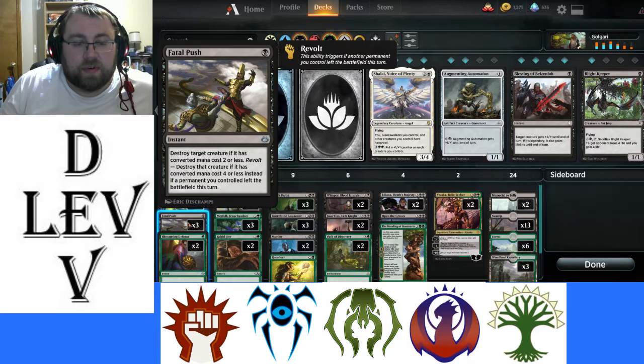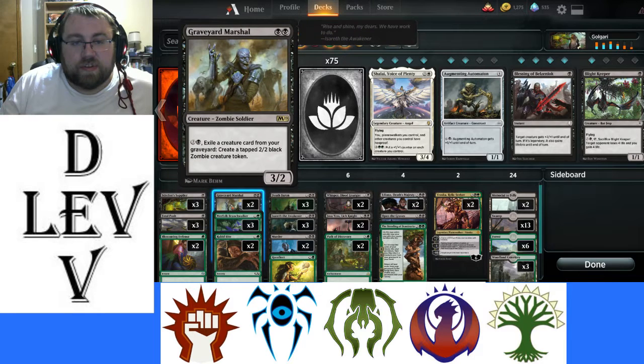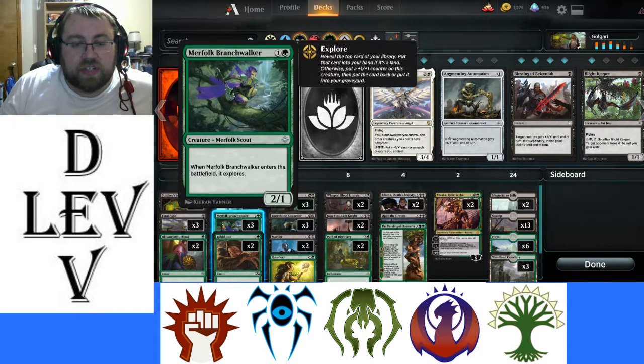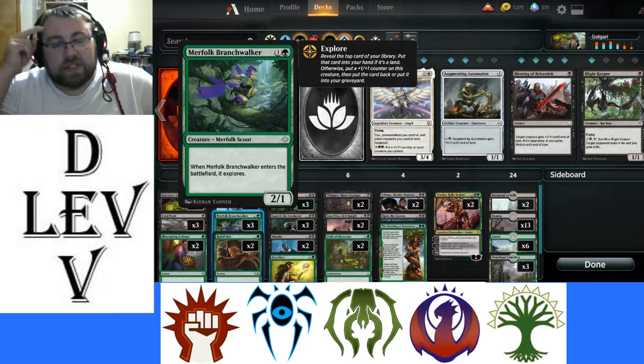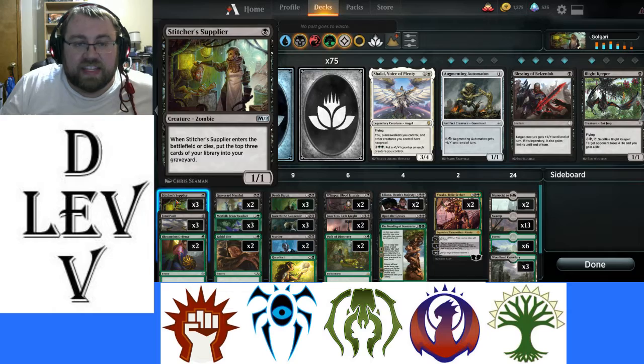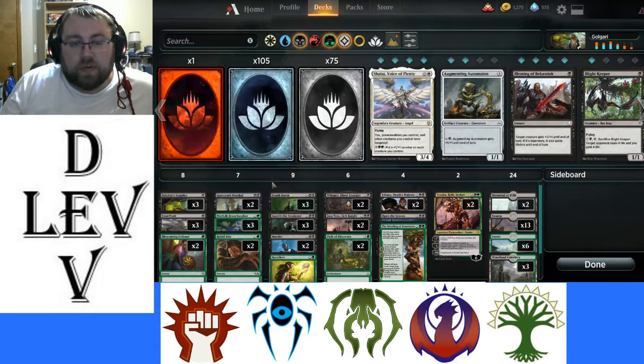We use Fatal Push for removal, and Blossoming Defense to protect our threats. With stuff in the graveyard, we can take advantage of it — such as with Graveyard Marshal, we can exile a card if we don't want to cast it, or return it from the graveyard to create a tapped 2/2 black zombie creature token. I put Merfolk Branchwalker in here for some green presence, and it also works as a two-drop that can put stuff in the graveyard if we need it. Ravenous Chupacabra for more removal.